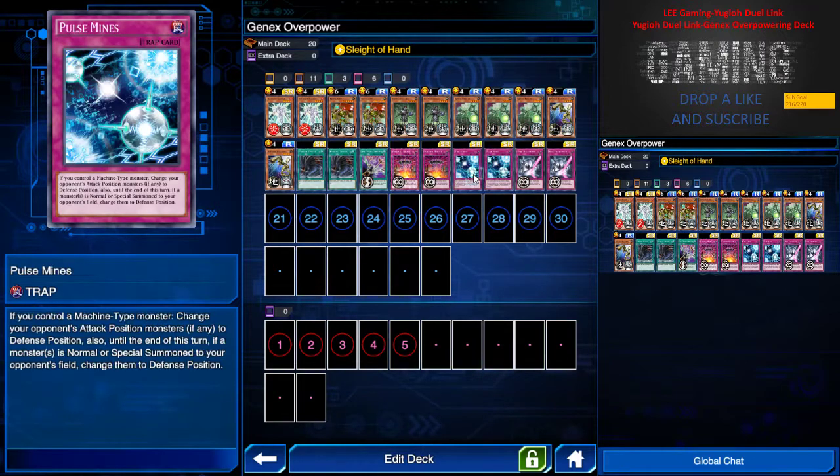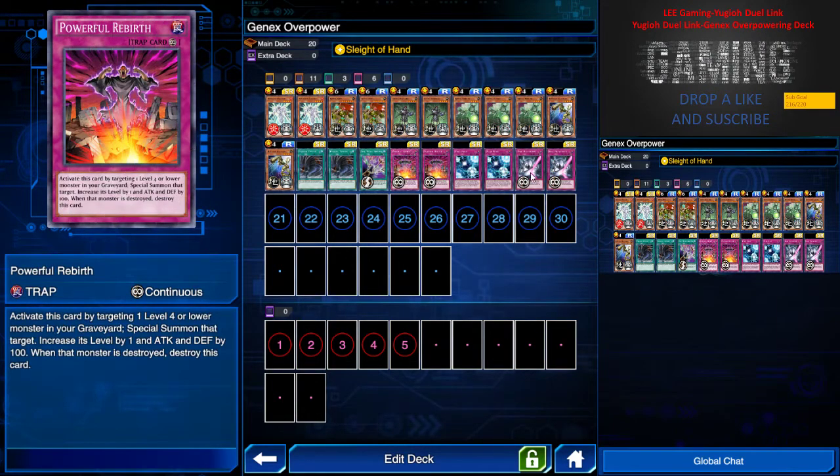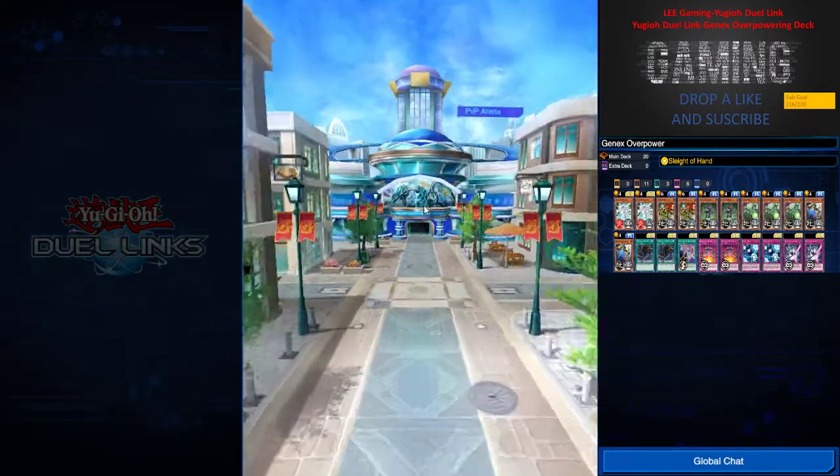We have two Poisoned Mist just to put the opponent's monsters in defense position if I control a machine-type monster, which is pretty overpowered since they can't face-up attack me. And two Rare Metamorph to deal with Enemy Controller plays or other spell effects that target my monsters. Because these are face-up cards, I can also use Para Twister to destroy them — so these four cards are very disposable via Para Twister.